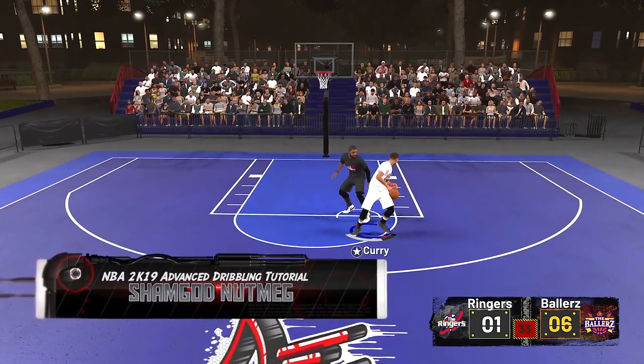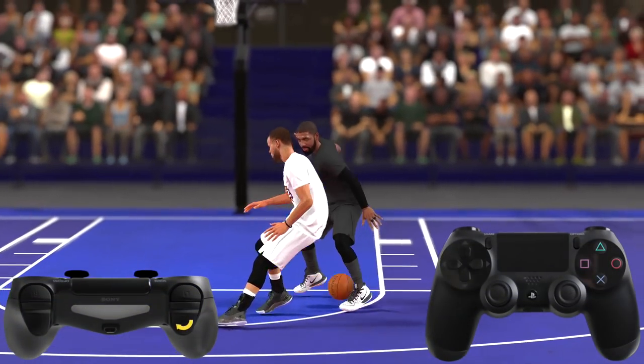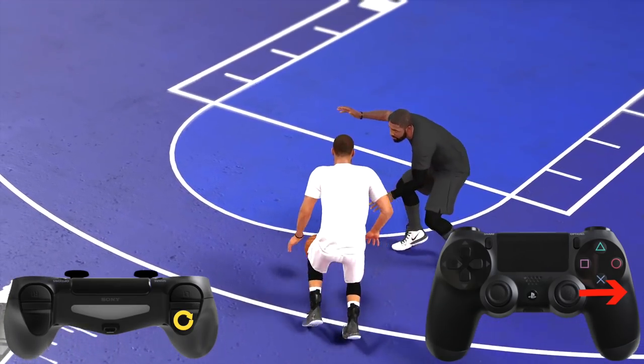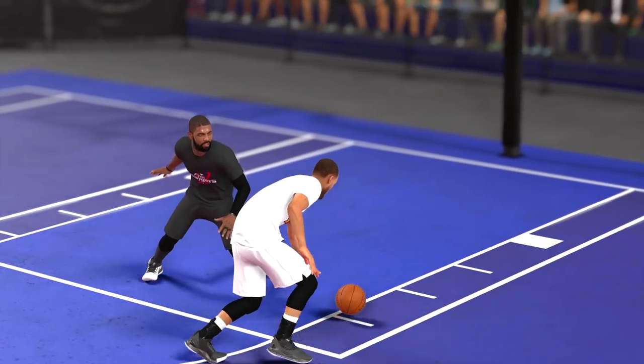And finally, the sham god nutmeg: while sprinting, as soon as you make contact, tap the right stick to your non-ball hand. Make sure you have a lot of stamina to pull off these moves and a high ball control.